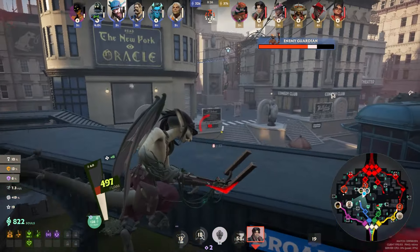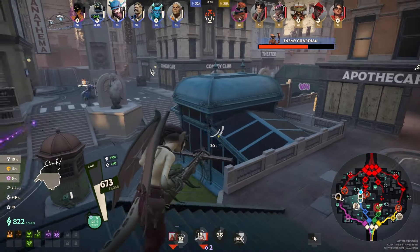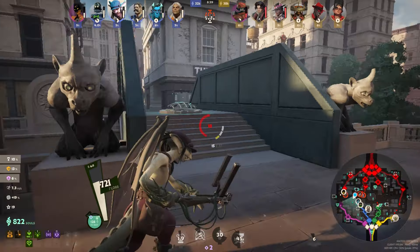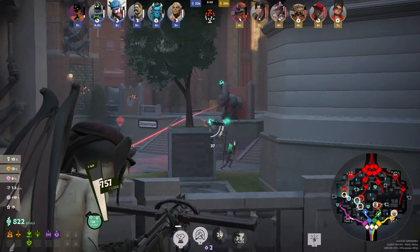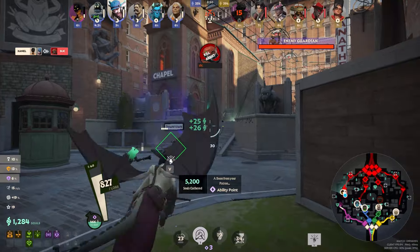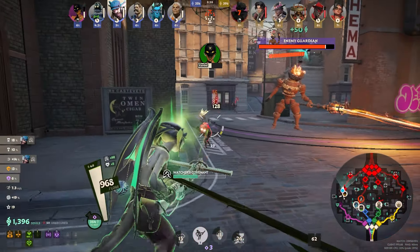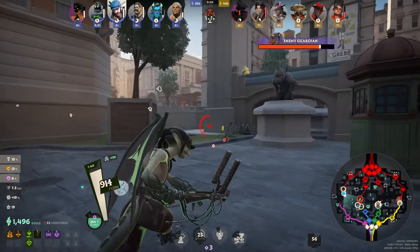Pocket and Wraith are back so I need to back up, stone form to get some health back. I hear our Haze ult the enemy Bebop, so I run over to help. My one damage definitely mattered there, and thanks to that we can start to push this guardian. My parry was weird and didn't go off, so I just got hit by the guardian.